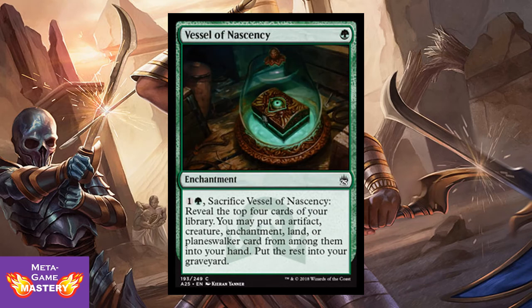Vessel of Nascency is a 1 green mana enchantment. You can pay 1 colorless and 1 green, sacrifice it, reveal the top 4 cards of your library. You may put an artifact, creature, enchantment, land, or even a planeswalker from among them into your hand. Put the rest into your graveyard. Kind of a green impulse — just fine deck thinning if you're in green.